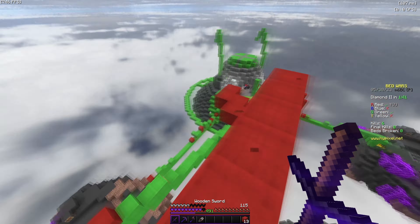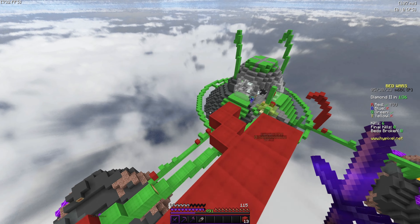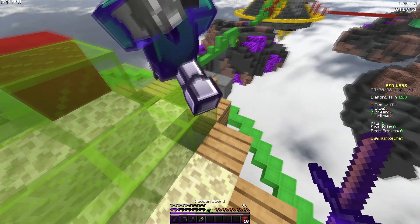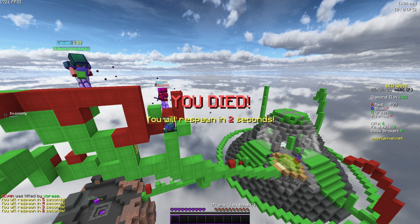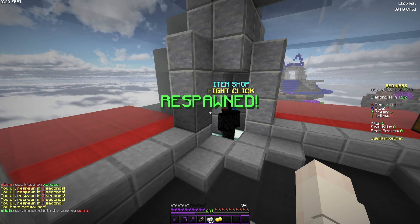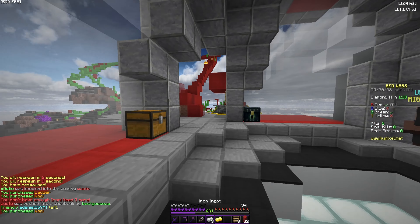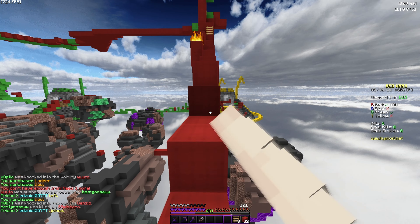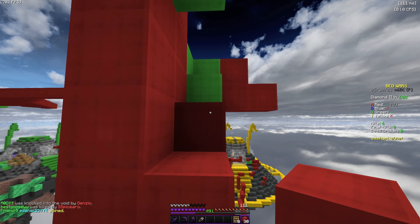Invisibility is really useful if it's allowed. There are three main types: explosive invis, which uses TNT and fireballs to blow up bed defense and expose it; tool invis, where you use tier three tools to mine end stone and wood really fast; and pressure invis, which is useful if you're losing — you invis to make sure enemies stay at their base, stall, and get your team diamonds and emeralds back.